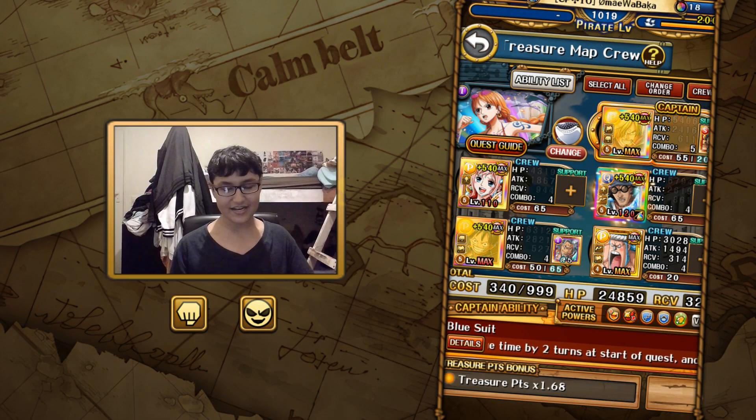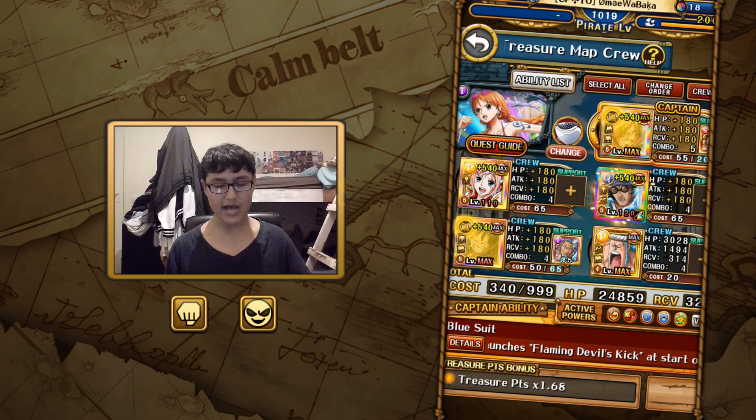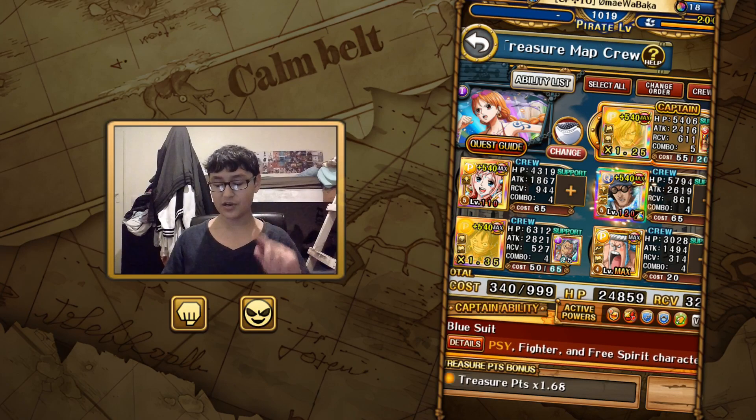Okay, so it is that time of month again. It is Treasure Map versus Sanji time. I don't have the new batch of Uta or any of the new Treasure Map recruits, so this is the video for you if you didn't pull or you got terrible luck, starting with the mini boss against Nami.